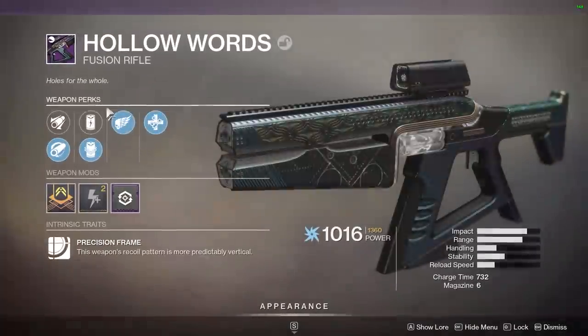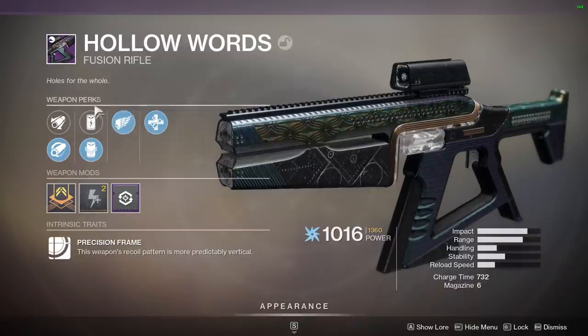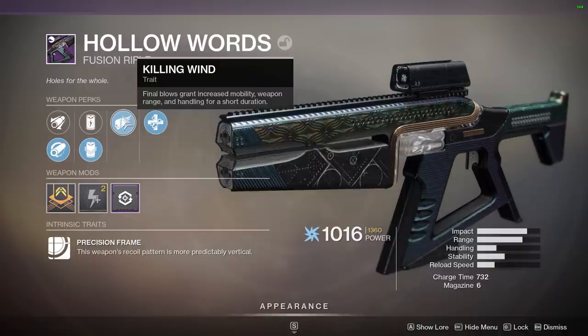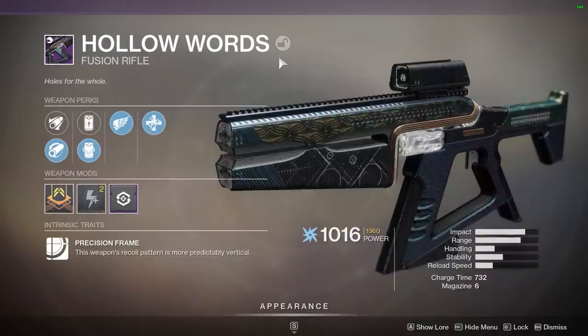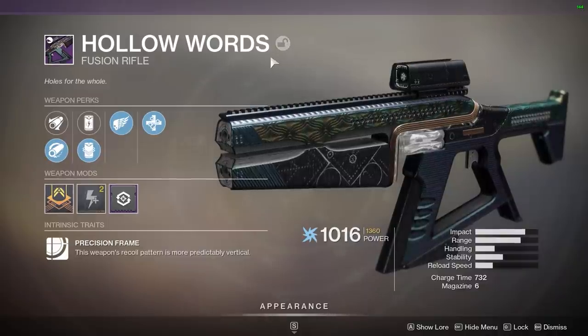Yo guys, what is going on? Welcome to this video. In this video we're taking a look at the perk Killing Wind. This is something that I've been wanting to focus on. Obviously it's one of the new perks with Season of Arrivals and we're going to be taking a real good look at this fusion rifle, Hollow Words. Obviously one of the Umbral Engram weapons.